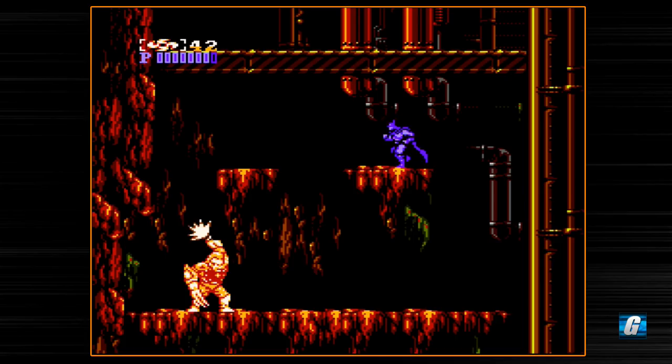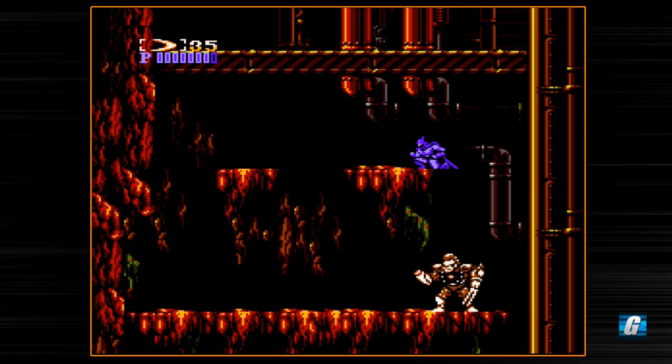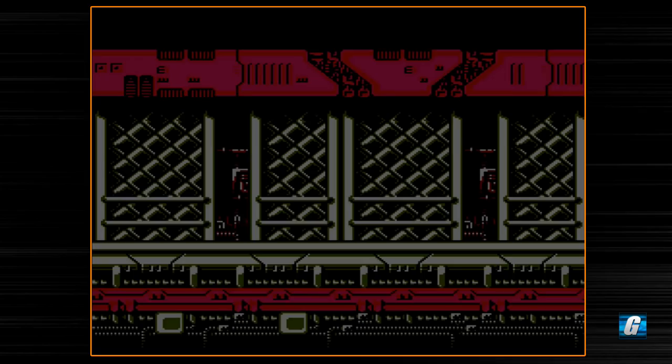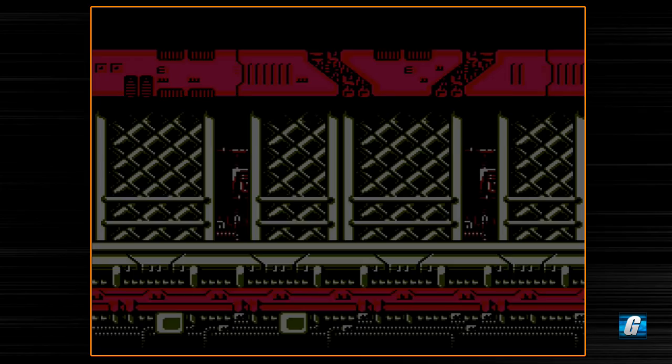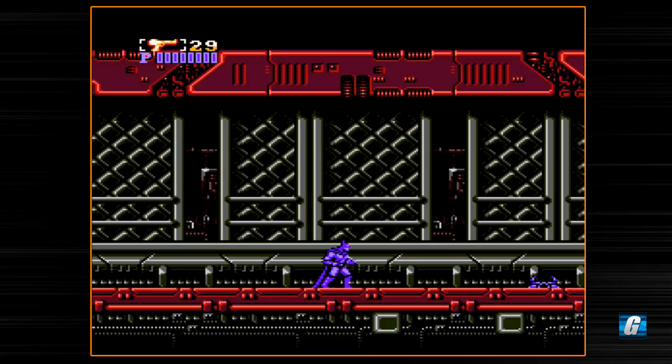Switching back over to the boomerang. Of the three weapons in the game, I find it's best to either use the boomerang or the three-way shot. The gunshot can be good at certain points — like I like using the gun for the hopping enemies. But it uses two pieces of ammo, and it seems like it's powerful against certain enemies but not against others, so it's not always the best idea to use it.